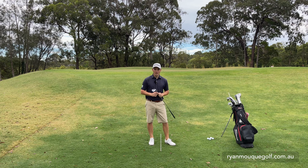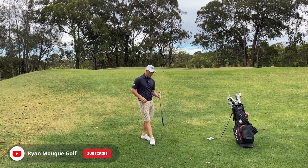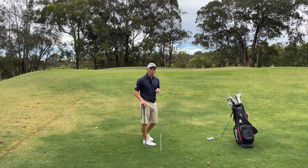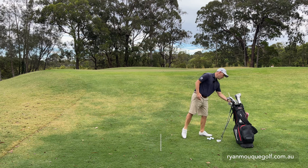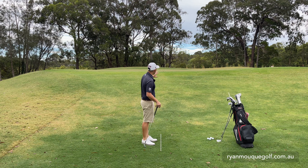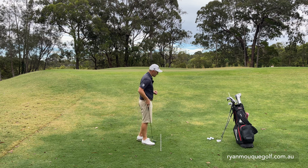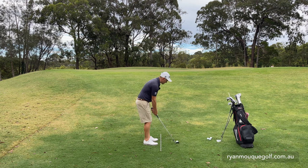That was a pretty simple example of a high, medium, and low shot with my 60-degree wedge. Now I want you to think outside the box — what other clubs can we hit? If I place my 60 next to my bag and grab my 46-degree pitching wedge — if the 60 comes out low and can't stop when it lands on the green, what must my 46 do? If I landed this on the green with a 46 it would literally never stop, so let me just try a normal shot with the 46 and see what it does.